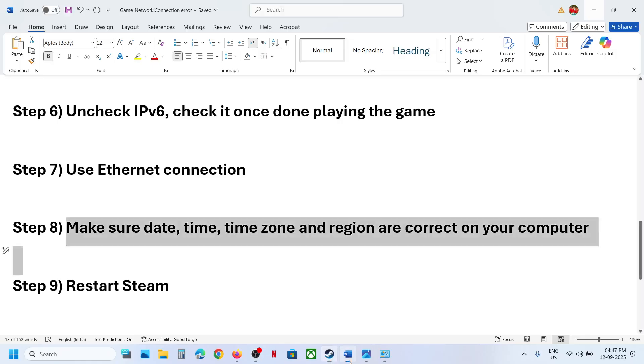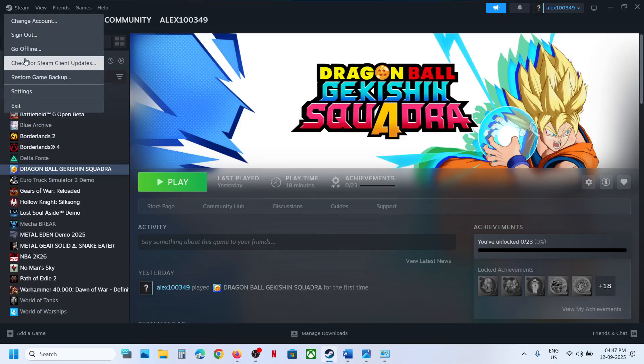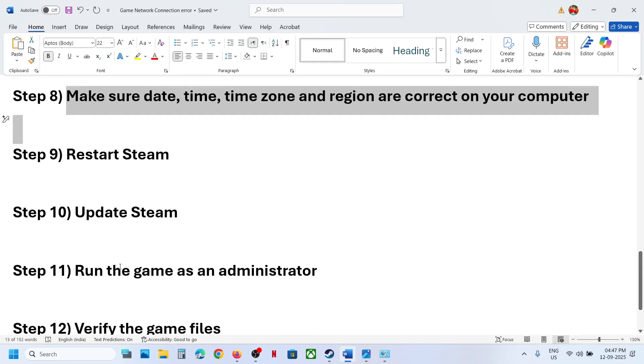The next step is to update Steam. Go to Steam, click on Steam in the menu, and select 'Check for Steam Client Updates'. Once done, check again.